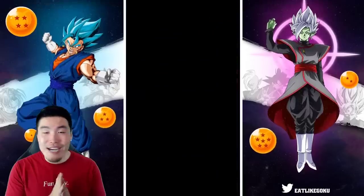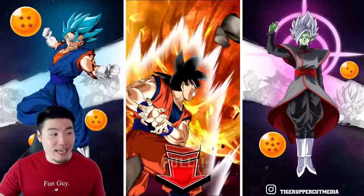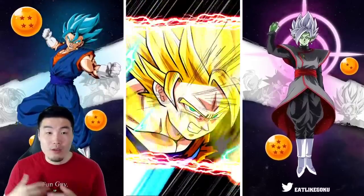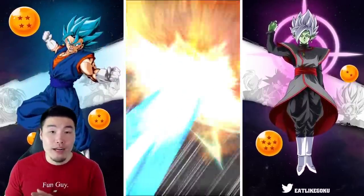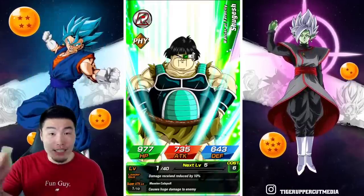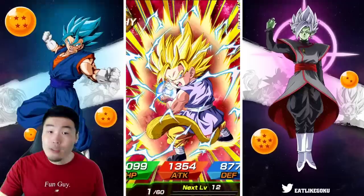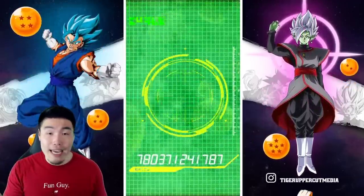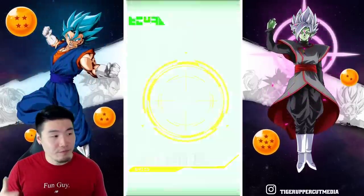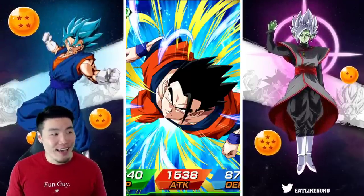If you guys aren't really familiar with the concept of rerolling, essentially you're just doing this over and over again until you get that account that feels good to you, where you have the units you want to start over with — and then you just keep it and go from there. If you don't succeed on the first try, or second try, or tenth try, all you gotta do is either delete the app and reinstall it, or go into your phone settings and delete the data for the app so you don't have to reinstall. Then go back to the app, do the tutorial again, download the data, and summon again once you're done the tutorial.